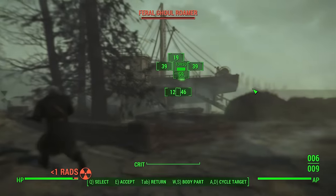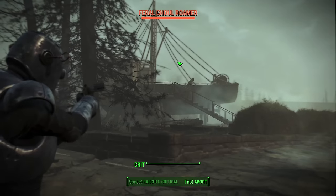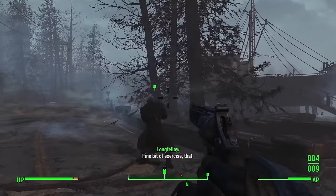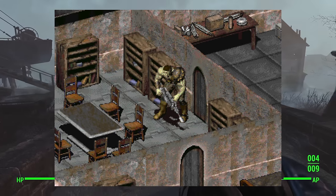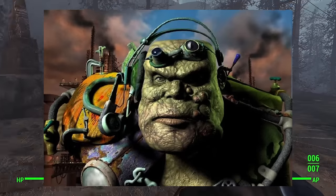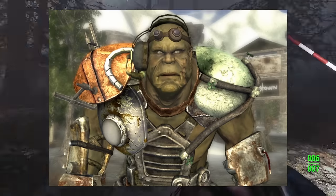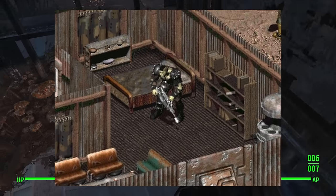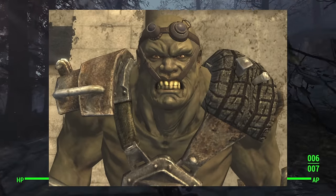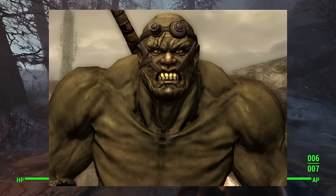At the end of the first Fallout, with the destruction of the Mariposa base and death of the Master, many first-generation mutants sought fulfillment elsewhere. Gond joined up with the NCR Rangers and is treated as an equal. Marcus founded the town of Broken Hills with enemy-turned-friend Knight Jacob. He would later set up a supermutant haven at an abandoned resort in the Mojave. Zaius became Broken Hills' uranium mine foreman. Mean Son of a Bitch joined the West Side Militia. And Neil serves as a spy for Marcus, keeping an eye on Tabitha's State of Utobitha.